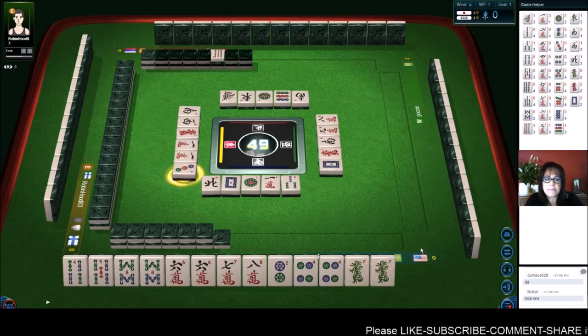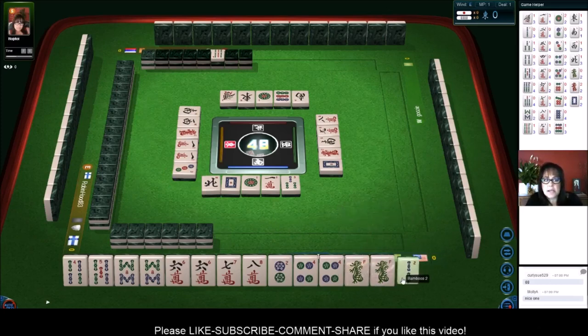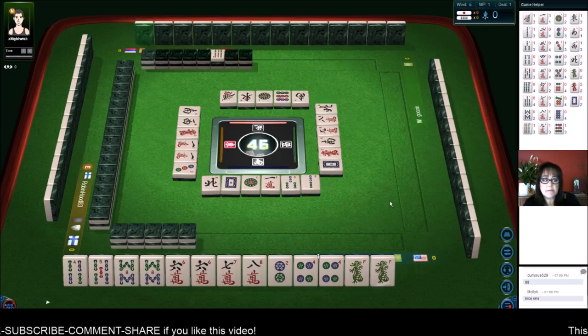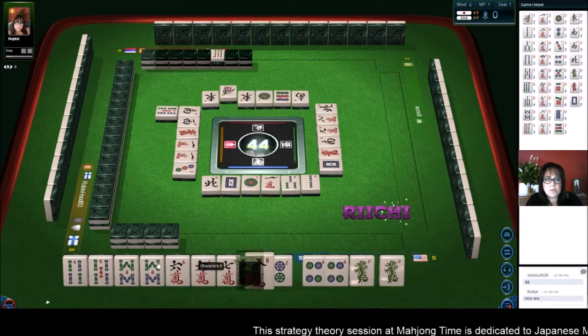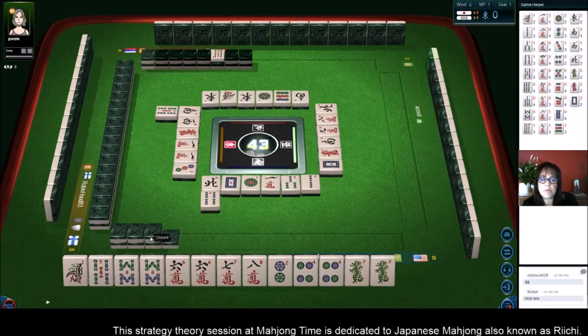We're going to pon. Two bam — let's discard that. Two bamboos, that's a tile around Dora and I don't want to get stuck with those tiles. We want to pon. East wind. There's still some shuntsu potential going on in these discards. Oh, and there's a one. Let's discard the four. Four bamboos — if we pair up that one bam that would be great because that's Dora.